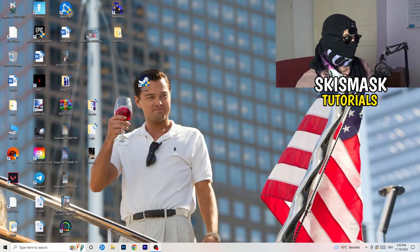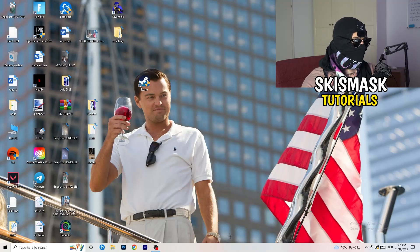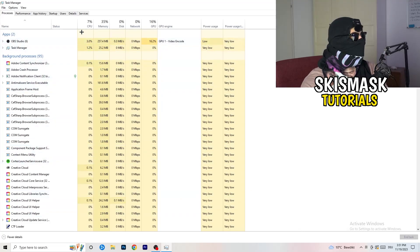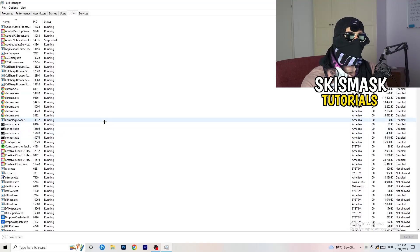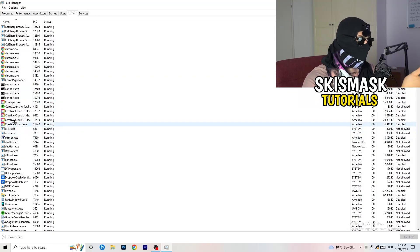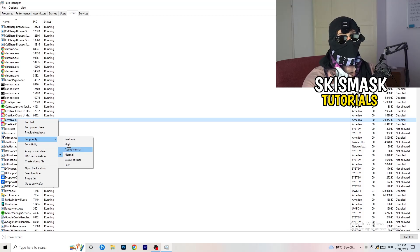Next, navigate to your taskbar at the bottom of your screen, right-click it, and open Task Manager. Go to the Details tab in the top left corner and search for your game or launcher. Right-click it, go to 'Set priority', and choose either 'Above Normal' or 'High' — check which works better for your PC. Then try starting your game.